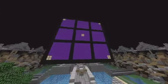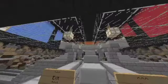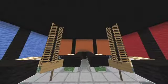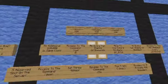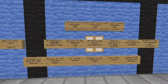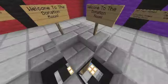Up here you can see this huge Rubik's Cube and in there you can see donation info. Let's climb up here — all these donation info: good commands, stacks of diamonds, kits, all that great stuff.